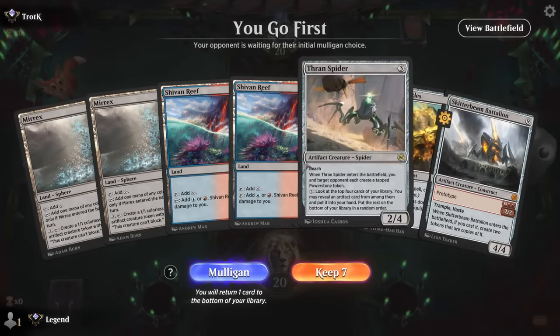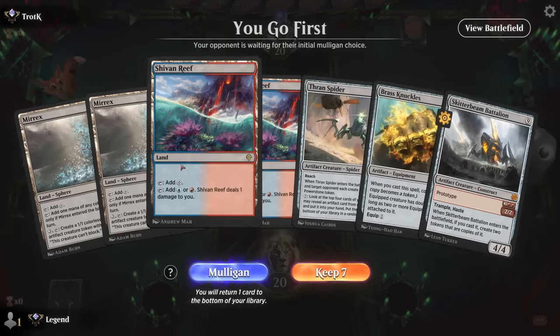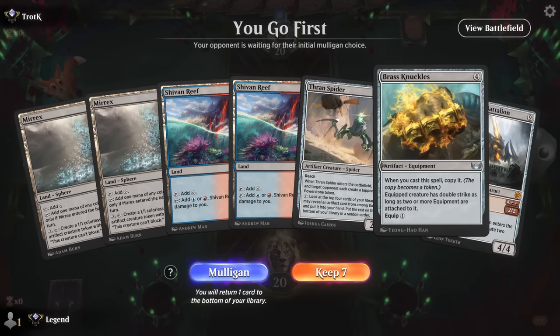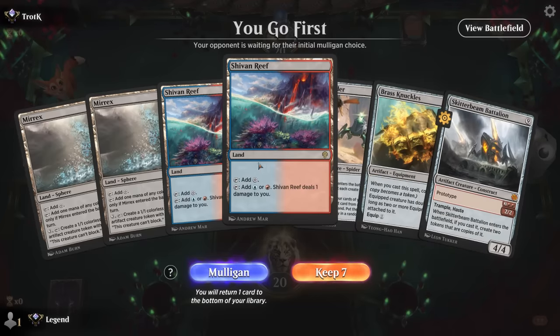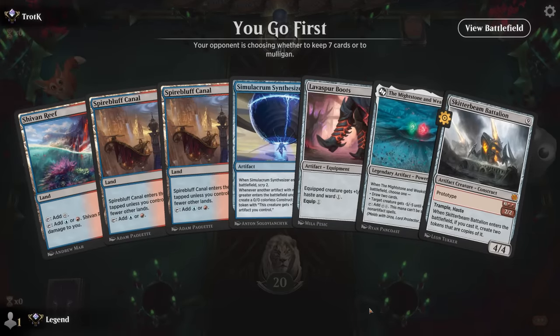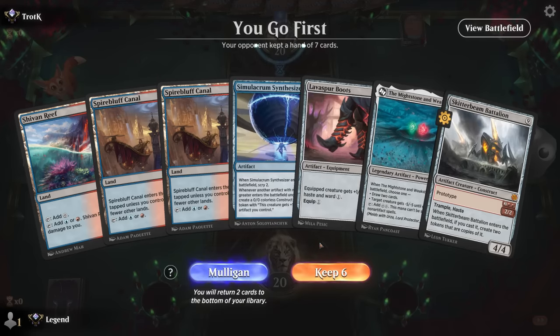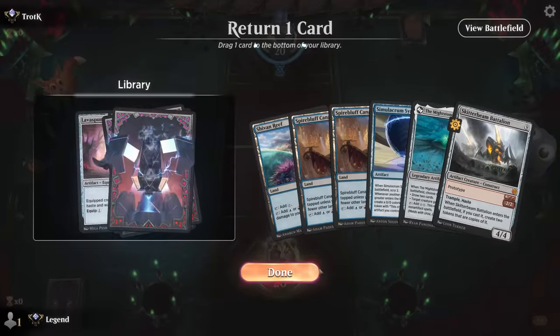Game 5 — we're on the play and missing Synthesizer. Is turn-3 Spider into turn-4 Battalion good enough? It's not particularly exciting — yeah, it doesn't win us the game most likely. So I'll take a mulligan and we found Synthesizer and Skitterbeam, so this is a keep. What we're missing is a bit of mana acceleration to play Skitterbeam on turn four, but we might still draw into it. Could keep the Boots to give future tokens Haste, although I don't hate the idea of Mightstone as another way to trigger Synthesizer.